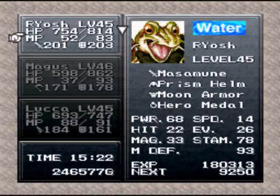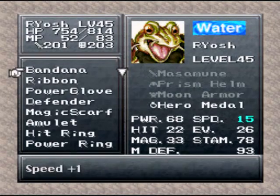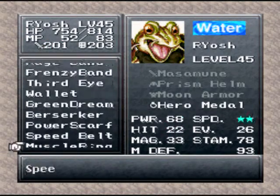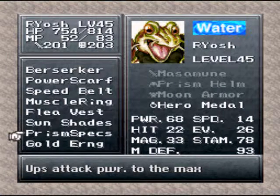Okay guys, I'm back. This is gonna be my setup, and you'll see why pretty soon. But first, I'm gonna go through some of the items here that we've gotten. Gold Earring - ups your maximum HP by 50%. Prism Specs just ups the damage that your physical attack and your magic attacks do. It ups the damage multiplier, so you'll be doing like double damage or 1.5 damage, something like that.